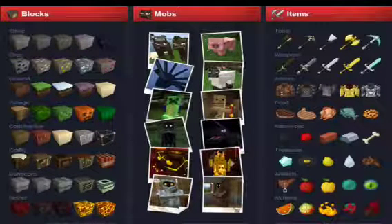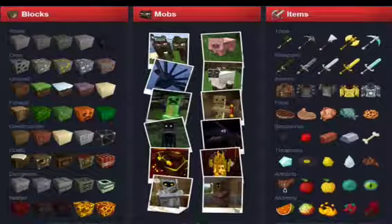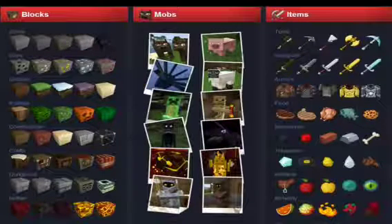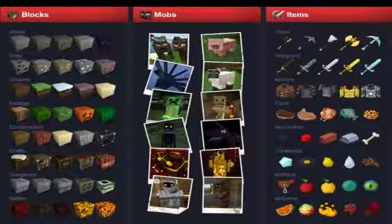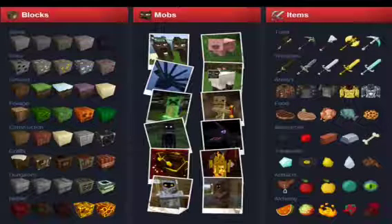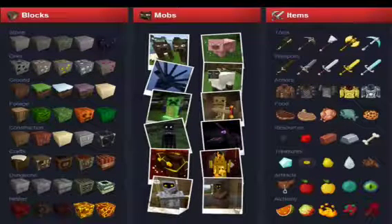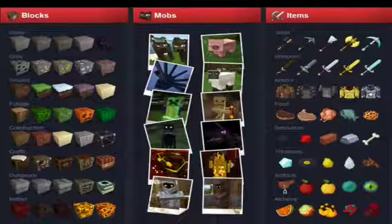The stone looks nice, got the obsidian and stuff, then the ores, and around the trees and stuff. The construction craft actually looks very nice, but the lava is probably the sweetest. Then the mobs — the cows look like medieval cows and the sheep too. I think this might be the one Syndicate plays on because it looks pretty like it.